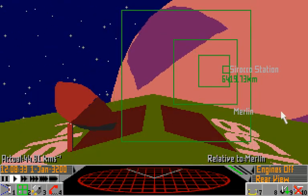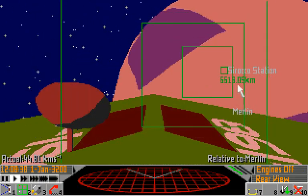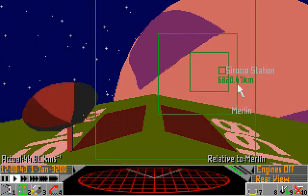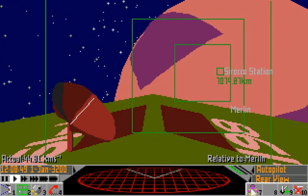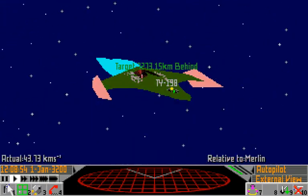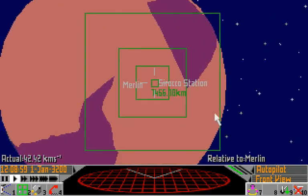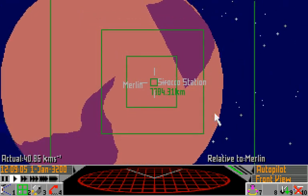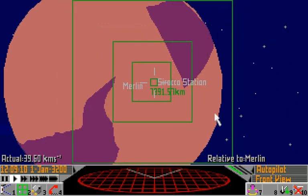I'll switch the engines off again, and you can see the distance from Sirocco Station is still increasing, because in a Newtonian universe an object in motion stays in motion. If we click the engine icon again, we'll switch to autopilot mode. Clicking back to front view, you can see the control has been taken away from us — the ship turned itself towards Sirocco Station, and the rear thrusters are firing and decreasing our velocity away from the planet.